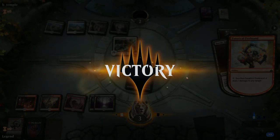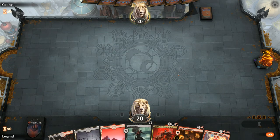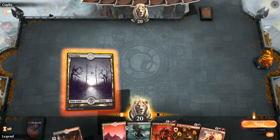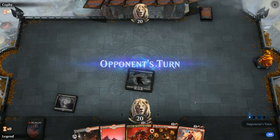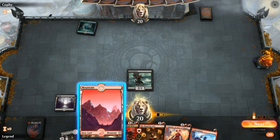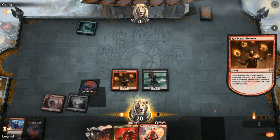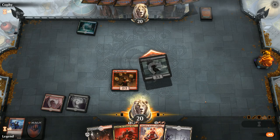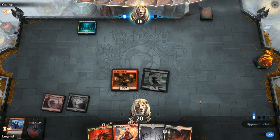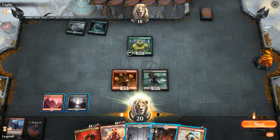Game three — on the play with a fine opening hand. Turn one Gutter Bones, turn two Reveler. Up against a turn-one Breeding Pool, so we discard the Initiate. It looks like a Blue-Green deck — turn two Leafkin Druid confirms some sort of elemental or ramp build. We pick up a Firebrand, so it makes sense to play Judith here since that lets us get past the three-toughness blocker.